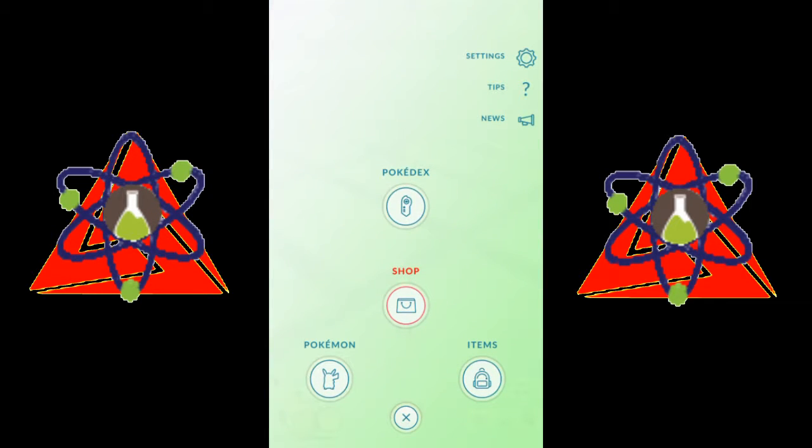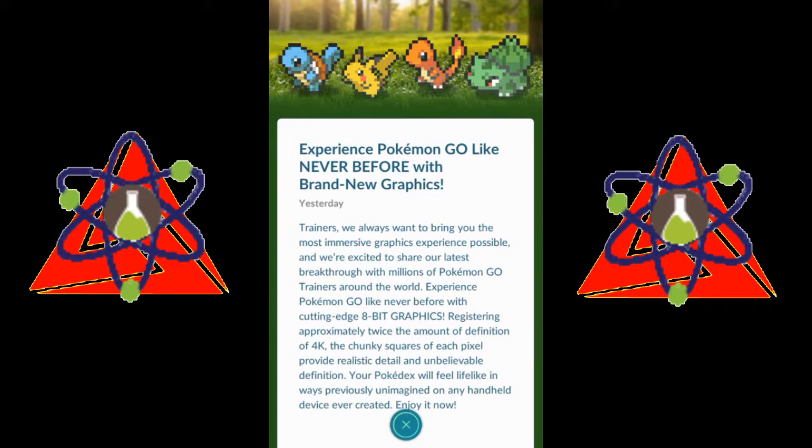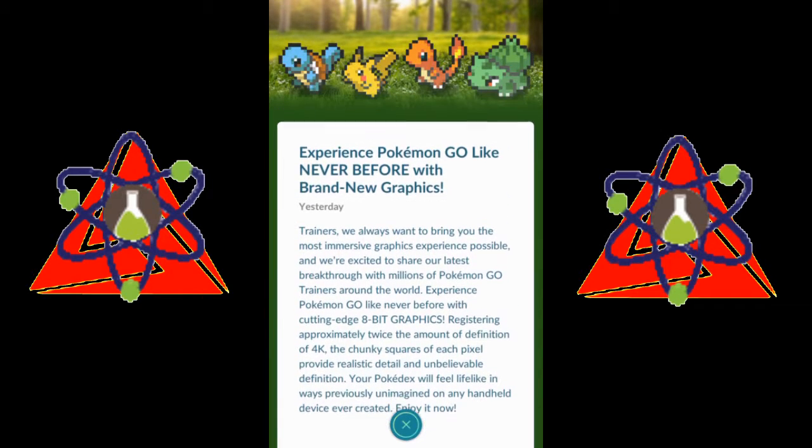In the news here, it says: experience Pokémon Go like never before with brand new graphics. And they've updated all of the Pokémon sprites to an 8-bit image, as you can see here at the top. It's really hilarious and I love it because I love the 8-bit stuff.